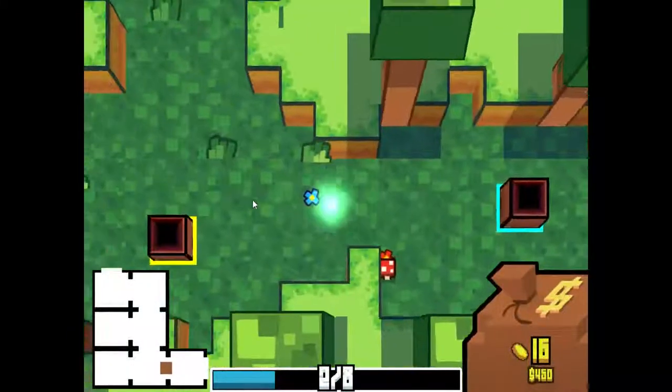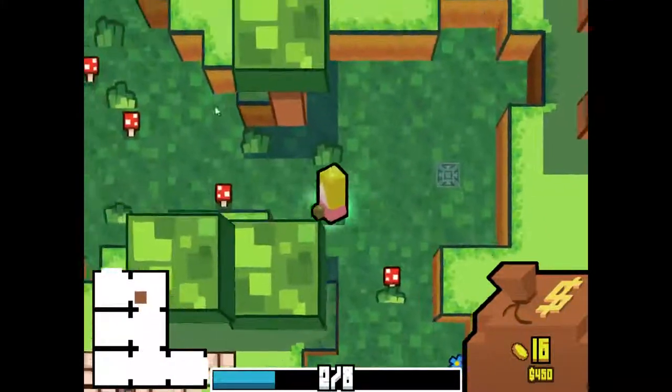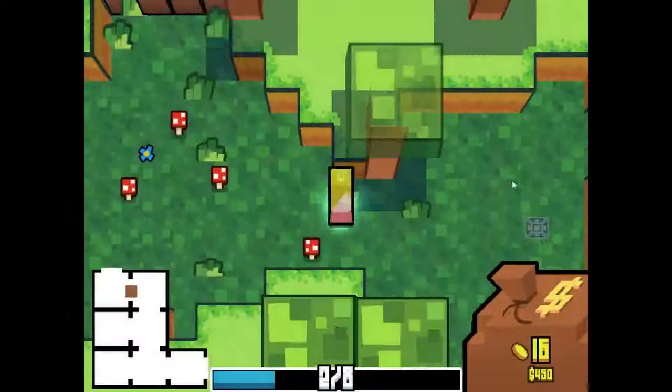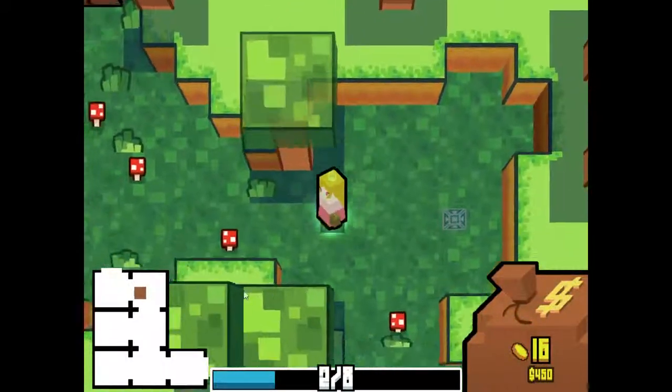I probably shouldn't have taken that many — I meant to take more attacks in the end. I thought I was able to take more, but whatever. I do want to still go down to the crypt. There's more than one way to get down to the crypt, basically. So I figured — oh, and I also noticed there's a secret area up there.